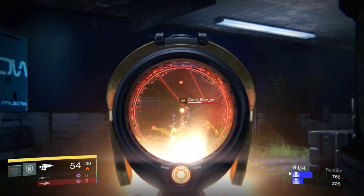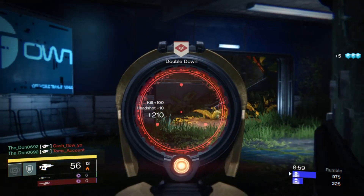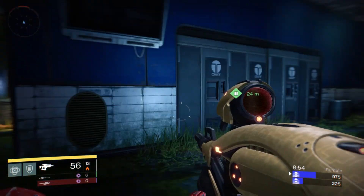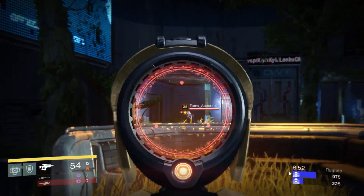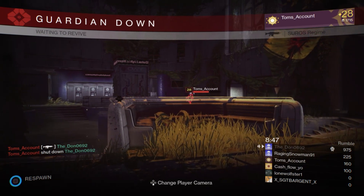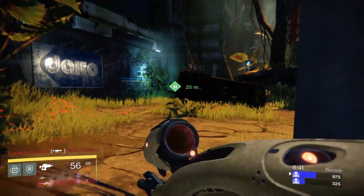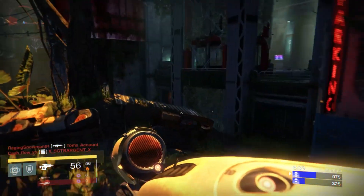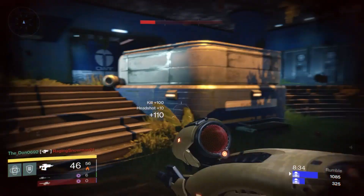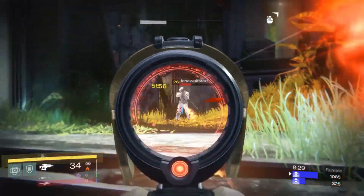Destiny got a release trailer for some new DLC coming in a couple of months called The Taken King. It's based on Oryx, who is Crota's father, coming back from wherever he is and taking revenge on the Guardians for killing his son Crota. One thing coming in this DLC is a third subclass for each Guardian. I don't have information on the specifics just yet, but what we did get to see in this trailer was each subclass's new super ability — and holy crap, are they awesome! I'm going to show you all the footage available of each Guardian's new super ability coming with The Taken King.